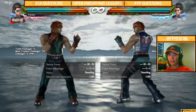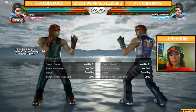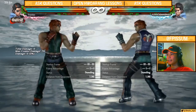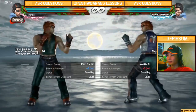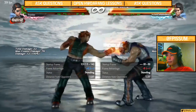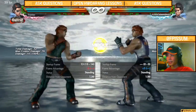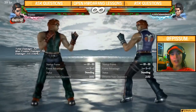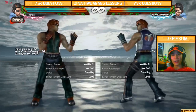Horang is one of those characters who has a generic 13-frame mid — the classic DF1. But that's not Horang's only DF1. He has a DF1+2, so in a sense he has two DF1s. The important question is: what is the difference between these two DF1s?